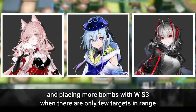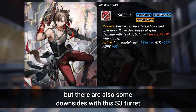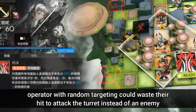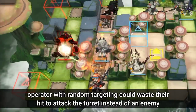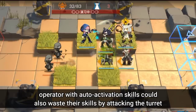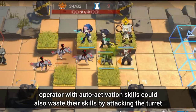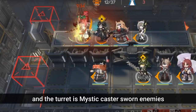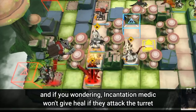There are also some downsides to the S3 turret, though all can be avoided with correct positioning. Operators with random targeting could waste their hits attacking the turret instead of an enemy. Operators with auto-activation skills could also waste their skills by attacking the turret. The turret is also weak against certain enemies. And if you're wondering, Incantation Medics won't gain a heal effect if they attack the turret.